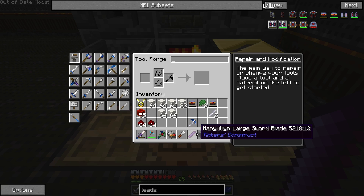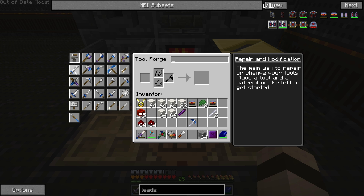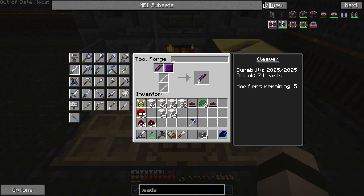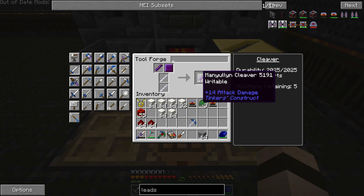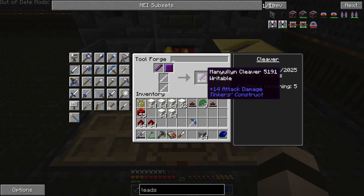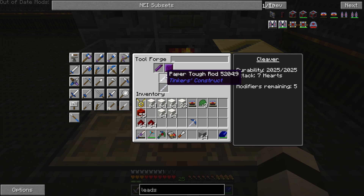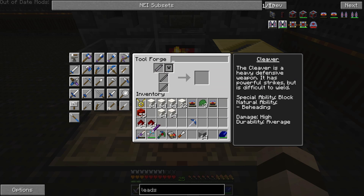So let's finish off these tools. I am making a cleaver, which is an awesome weapon — it's slow but it does a ton of damage. So right off the bat we've got 14 attack damage; that's like twice as much as a diamond sword. We'll make that — it's expensive; each one of these takes 8 Manulin, 16 Manulin total. And I ended up not having to waste that paper tough rod because I used it on this. So there's our new sword.